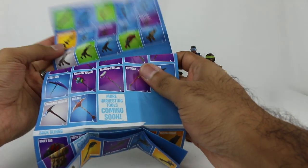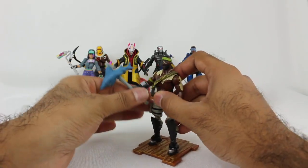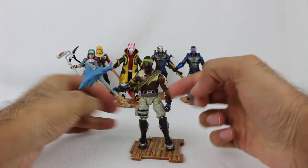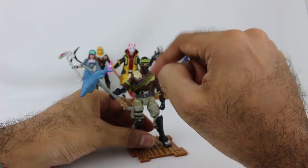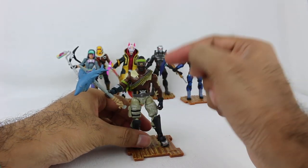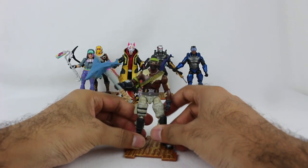I can't remember all the names, so I'm looking at my reference guide just to keep track of it all. This is the Chomp Jr. harvesting tool. Now, I have the Chomp Jr. tool in the game, but I don't remember if I have Bandelier or not. If I do, I only got him because it came together, since I wouldn't have bought this skin. But I do have the harvesting tool, cause I thought it was really cool — just the way that it animates and stuff is pretty funny.